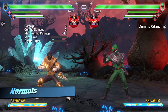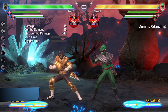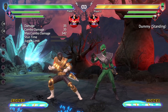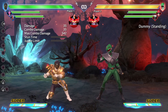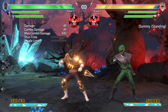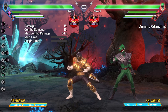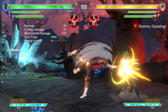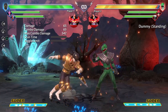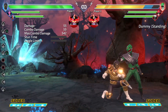Let's talk about his normal-based attacks now. We have Standing Light, which is pretty interesting because it actually does move you forward, so it has more range than it appears. We have Crouching Light, Standing Medium — which I personally think is his best normal. All of his normals cover around about this space, but Standing Medium is just the best of all of them. Then we have Crouching Medium, Standing Hard, and Crouching Hard, which is his launcher.